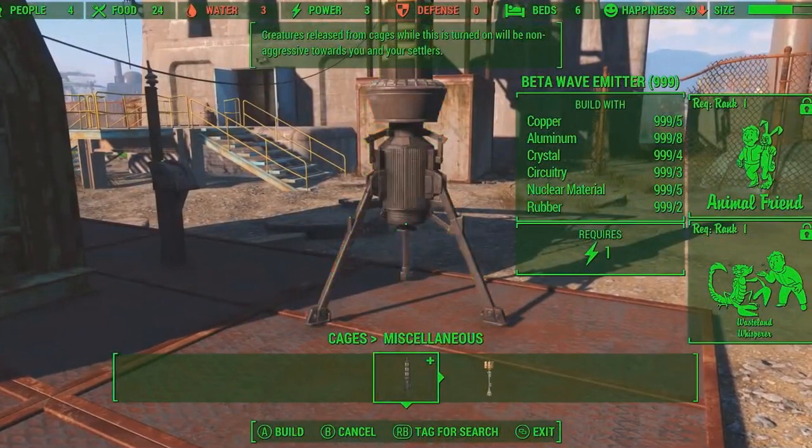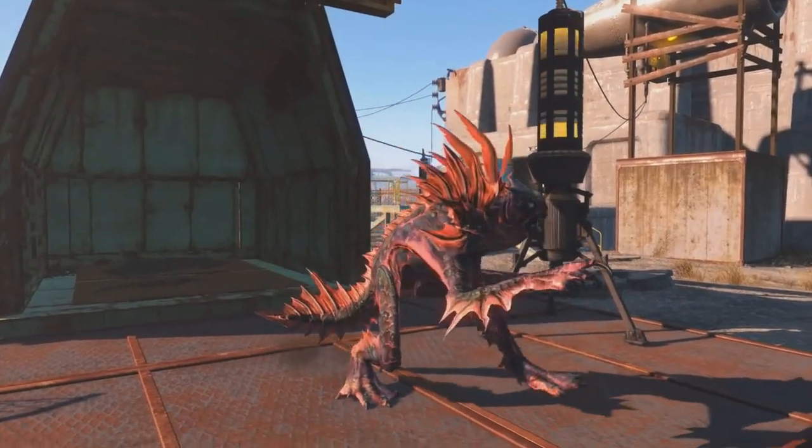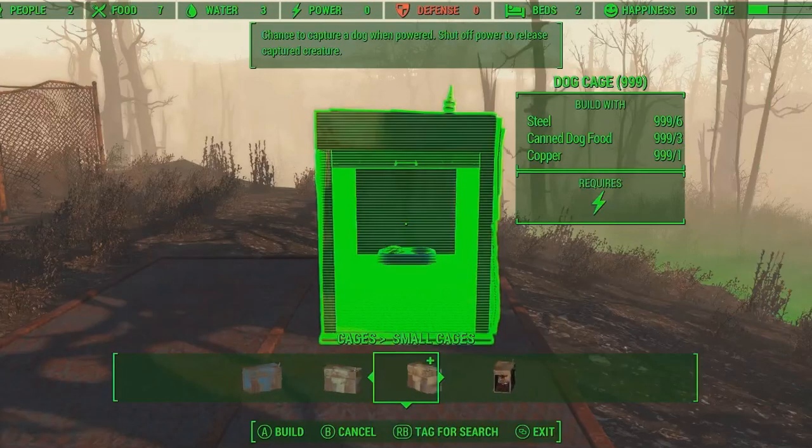The beta wave emitter is also going to require Animal Friend and Wasteland Whisperer to build. The description says: creatures released from cages while this is turned on will be non-aggressive towards you and your settlers. That means we can have Mirelurk Kings and Deathclaws wandering around our settlements — totally okay. I think they'll defend our settlements, but that's conjecture. All I know is you will be able to tame them so they can hang out in the settlements. And there are dog cages moving to cat cages, and that is going to be the first cage I set up — I want a cat in my settlement.